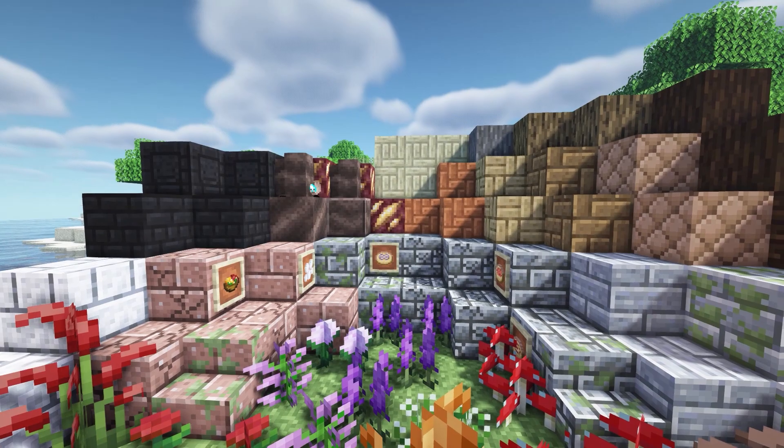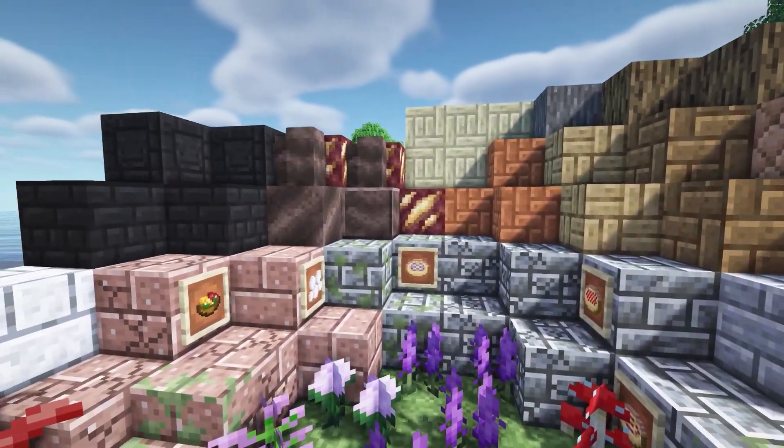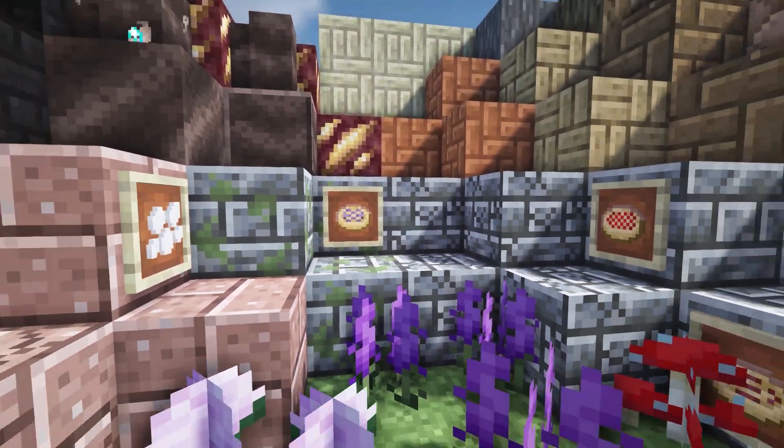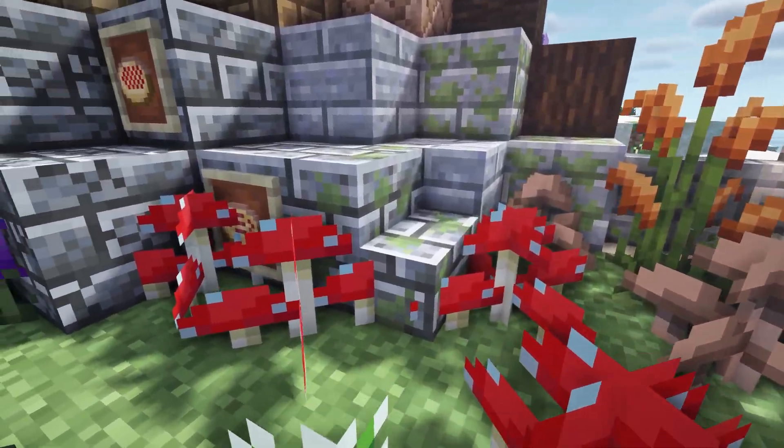Up next we have the Minecraft mod Enhanced Vanilla, and this adds all the blocks the game already has as well as stairs and slabs of all their variants, but it also adds some new food, some pies, some new flowers which are really pretty, and new types of mushrooms.